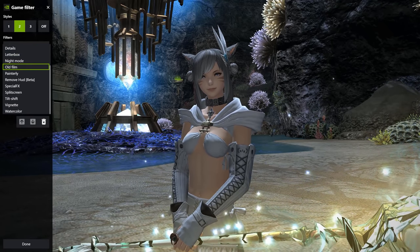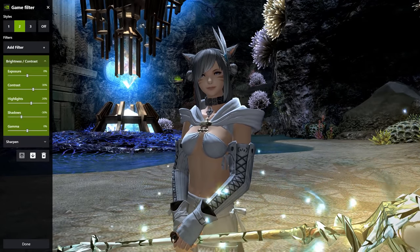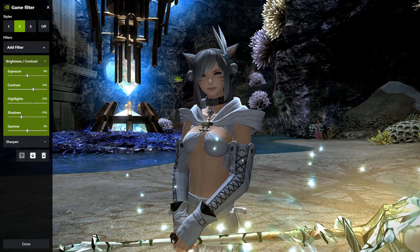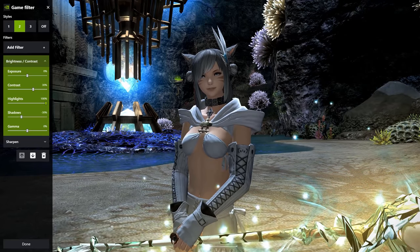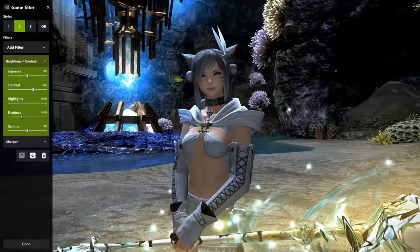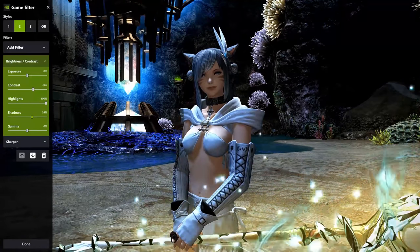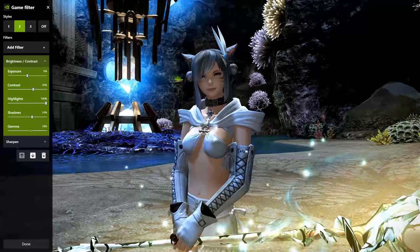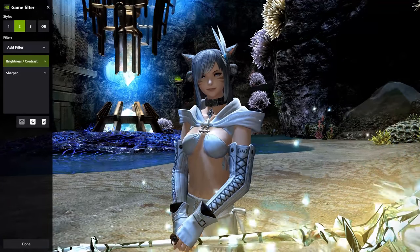The next one you should definitely add is something about lighting — go into brightness and contrast. The default settings just make everything a bit more contrastful and highlight some of the colors. But I really like to go max on the highlight lever because it will make some sort of an HDR effect, or emulate an HDR effect like G-Shades do as well. The shadows maybe go a bit higher. And to compensate so it's not going to get too dark, you should go on Gamma and boost it a bit.